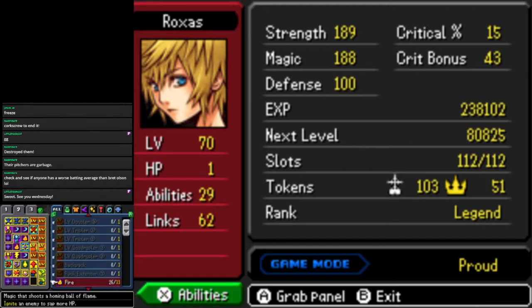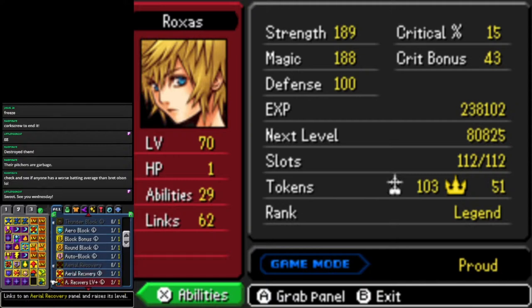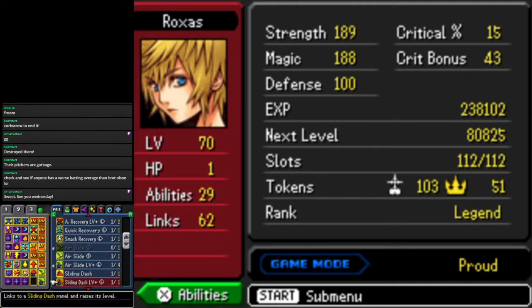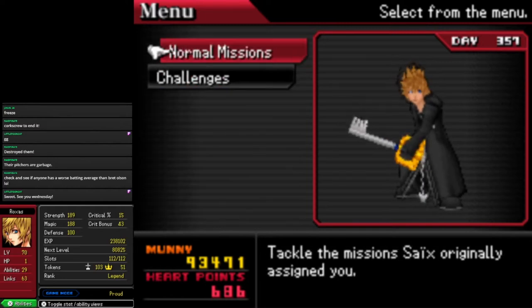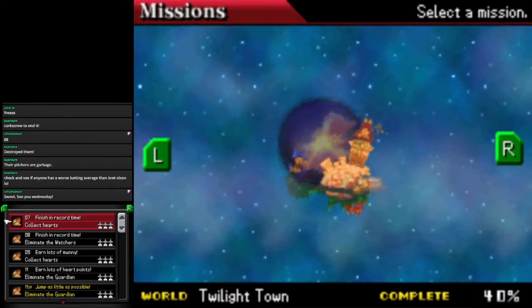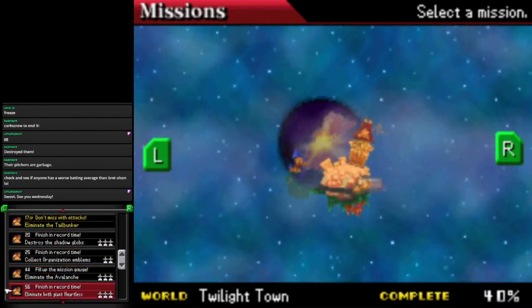Oh, we have a new High Jump level up, so we can jump even higher than before. Got to equip that as well. We could equip Air Slide, but we have the lower level Air Slide anyway — that's fine. Now we go to Challenges, and we should have more challenges to complete because I picked up some more of these Challenge Badges.